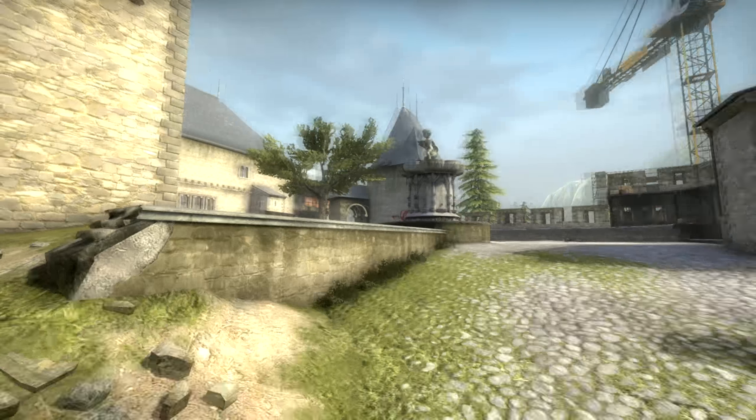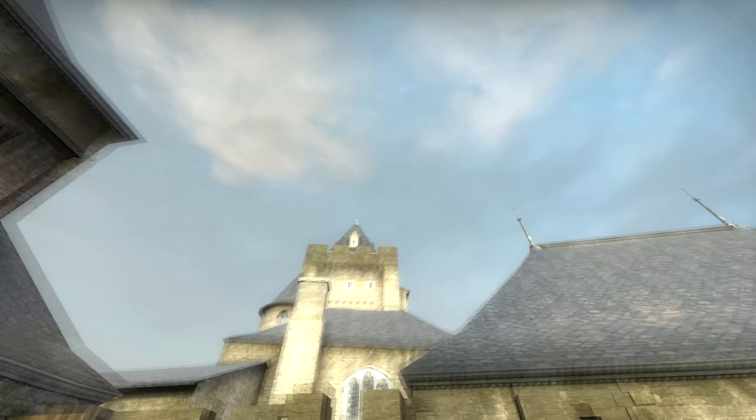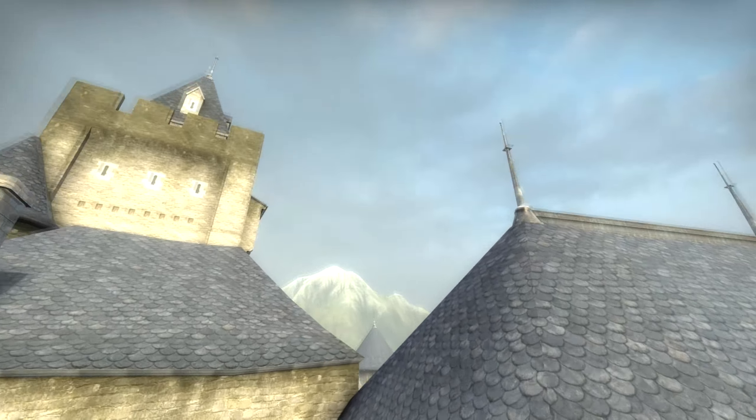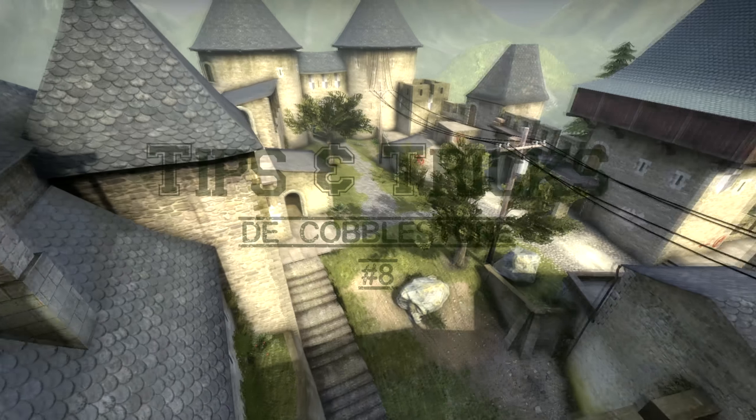What's up guys, it's Hannes here and today I'm bringing you another tips and tricks video. We're going to take a look at the map de_Cobblestone and how to smoke off and take over both A and B site. Let's get started with the B site.